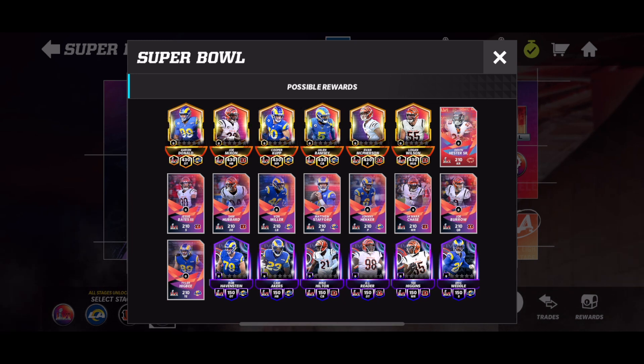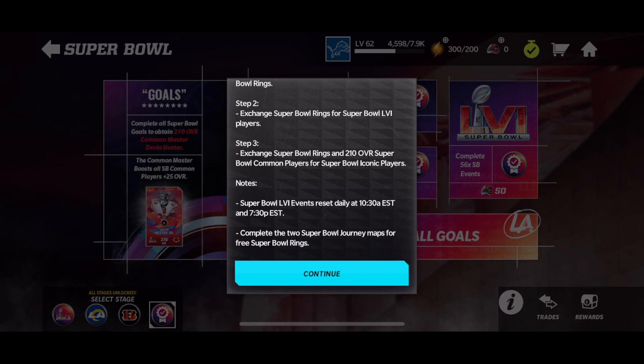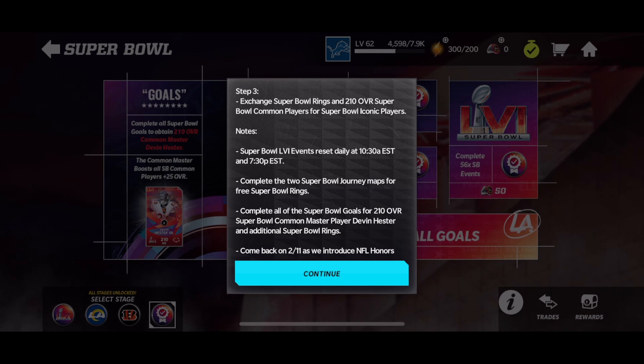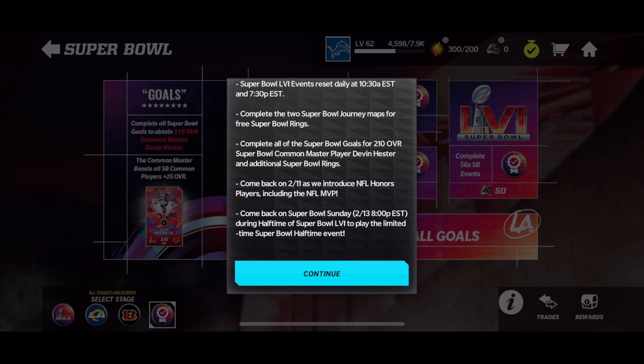We still have some really solid Masters — Aaron Donald, Joe Mixon, Cooper Kupp. I don't know how they'll handle it if the Super Bowl MVP is one of those; there might just be a different version of the card. The info node confirms: complete events to collect rings, exchange rings for players, use rings and common players to go for Masters. Events reset daily. Complete two Super Bowl journey maps for free rings. Complete all Super Bowl goals for the Devin Hester. Come back February 11th for NFL Honors players, and on Super Bowl Sunday at 8 p.m. Eastern during halftime for the limited time halftime event.